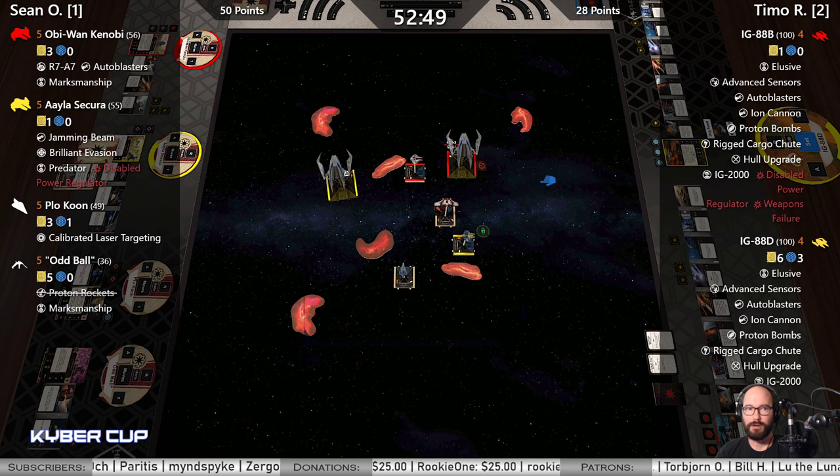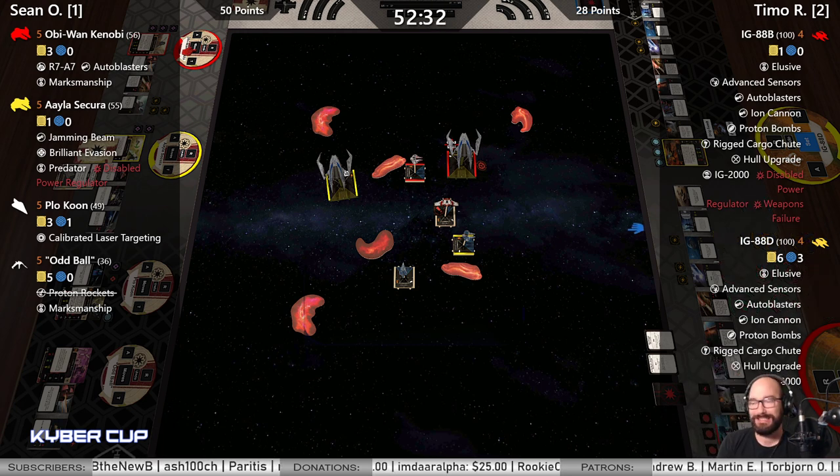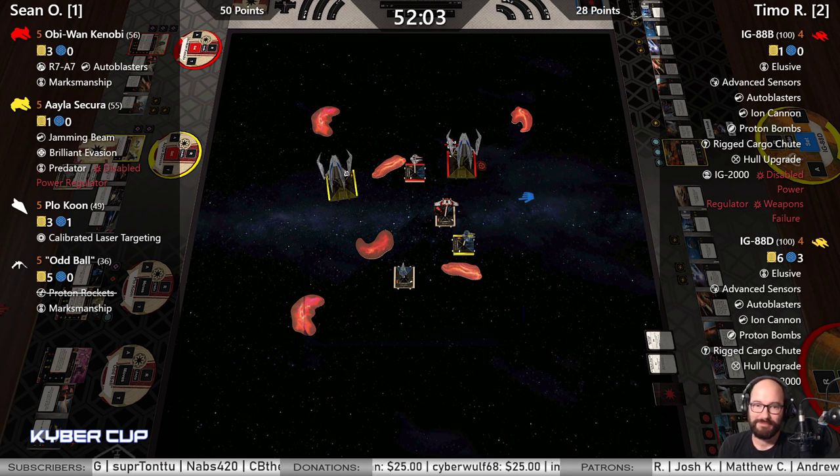Let me get the timer — they are already going on the timer. 46 seconds, there we go. This is a game we're all excited about. Not a great place to start dropping bombs. You do have Rigged Cargo Shoot — you could move forward and drop that with B. IG-88 Zombie — wow, alright, I like it. Under 52 left, 28 to 50, so only a 22-point game.